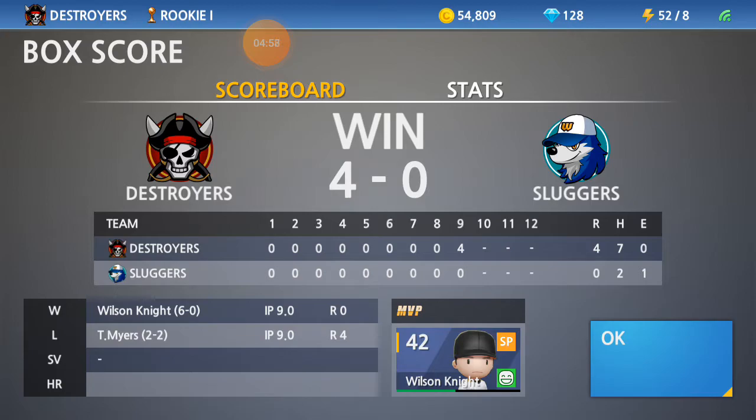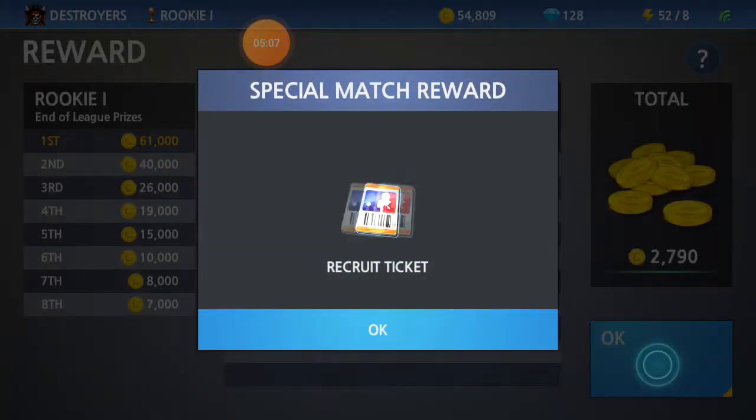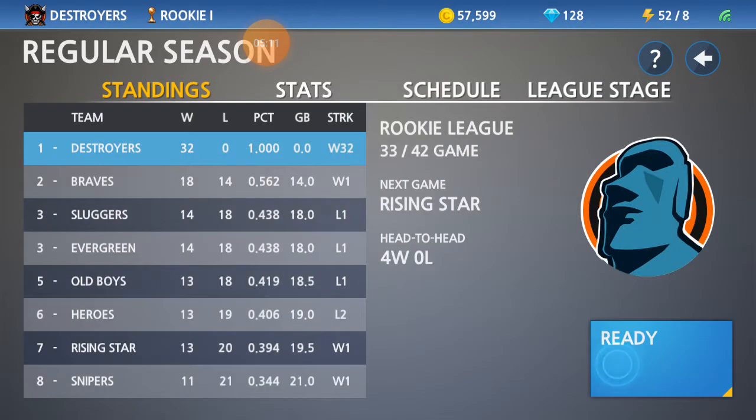Into the Baseball 9 post-game show. The Destroyers are still the undefeated team, which is amazing — just doing amazing things right now, it's artwork. The Sluggers stay in third because the Old Boys lost and the Evergreen lost, which is very interesting. I wonder who they lost to. Rising Stars and Snipers at the bottom of the league — they won. And the Heroes lost; they are now on a two-game losing streak.